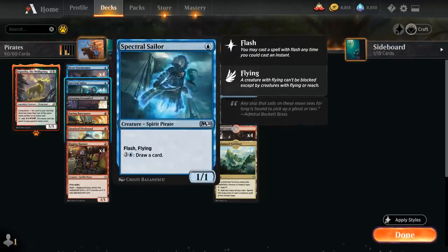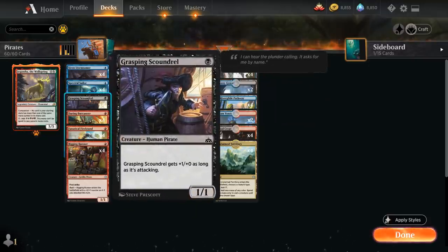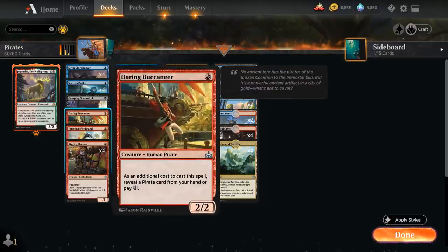Then we've got Spectral Sailor, a 1/1 flyer with flash, and for four mana we can draw a card — potentially a mana sink in the late game. Grasping Scoundrel is a 1/1 that gets +1/+0 while attacking, so it attacks as a 2/1. Daring Buccaneer is a one-mana 2/2 — as an additional cost we either reveal a pirate card from our hand or pay two mana, so we usually play Buccaneer in the early turns when we still have pirates in hand.